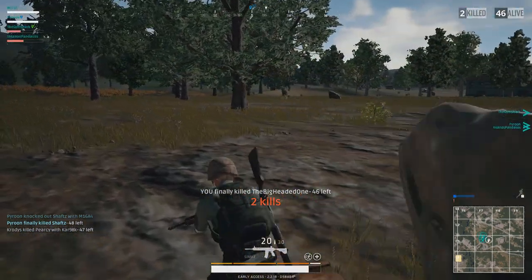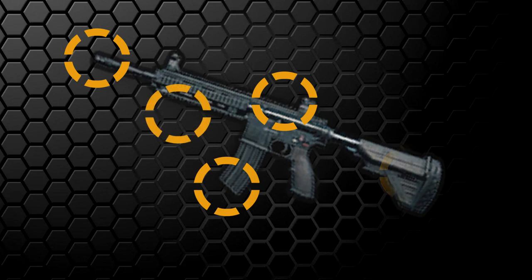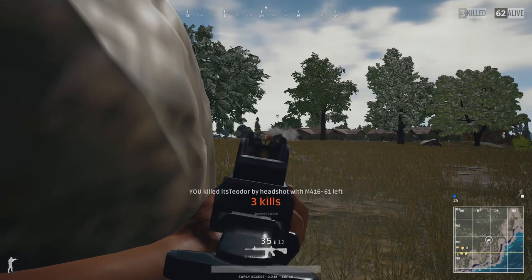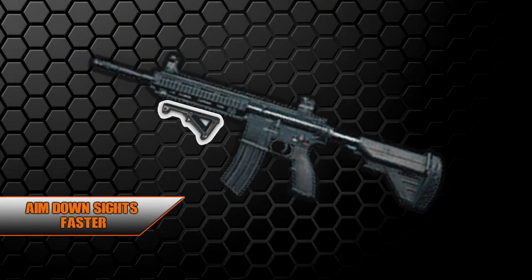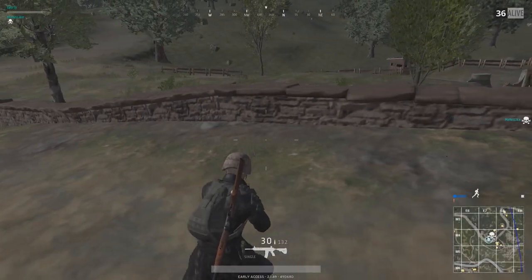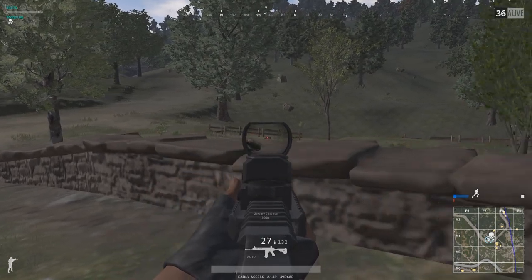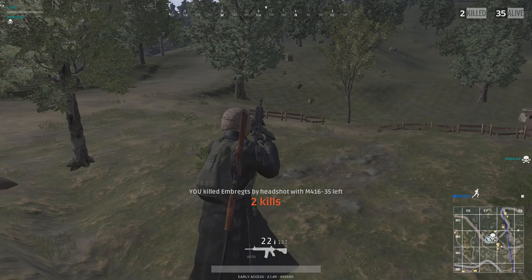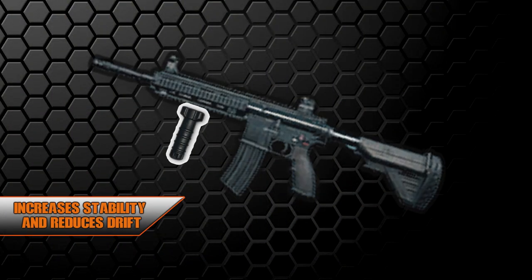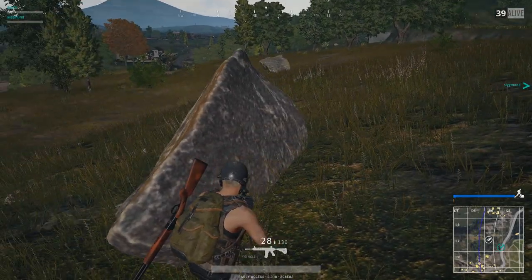Even though the M16A4, SCAR-L, and M416 all use the same ammunition — 5.56x45 — the M416 is currently the only assault rifle that has 5 attachment points: the muzzle, optics rail, magazine, plus you can add grips and stocks. You can choose between the angled foregrip, which reduces both vertical and horizontal recoil while also allowing you to aim down sights a bit faster — good for anyone who likes ADSing while engaging the enemy — and is better for midrange and precise shots.